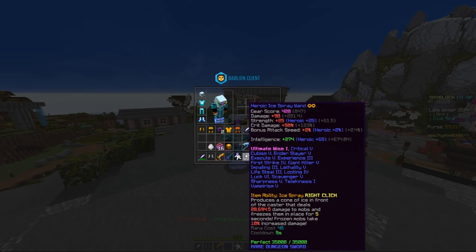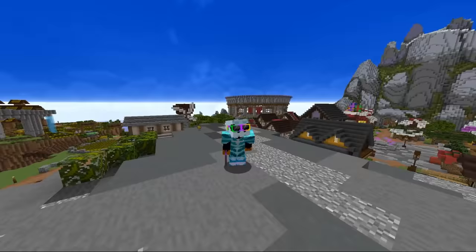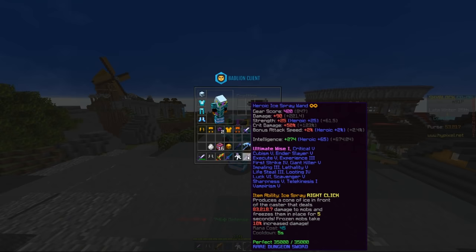The Ice Spray Wand drops from the Frozen Adventures present within the Catacombs. I've seen it on Floor 4 — I don't know if it's on earlier floors — but it definitely drops on Floor 4 and it is really rare. I have not personally seen one drop, and all the ones on the AH have gone for over 20 million coins. The ability Ice Spray produces a cone of ice in front of yourself that deals damage to mobs, freezes them in place for 5 seconds, and makes them take 10% increased damage.